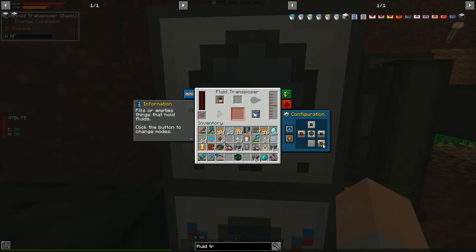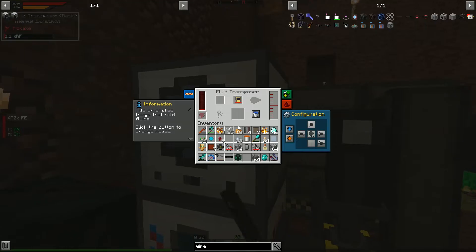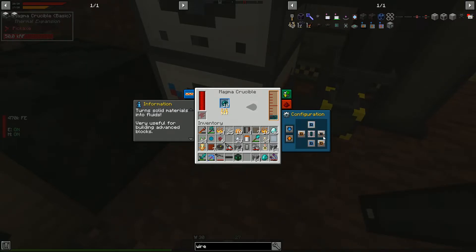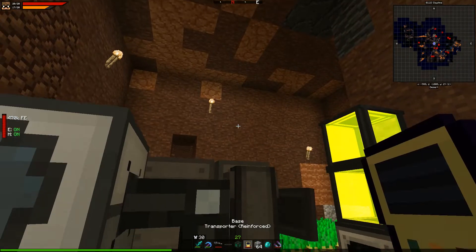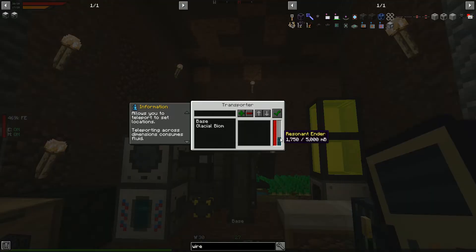The fluid transposer needs power — connect a cable. Now it has power. Set the bottom to pull fluid, set it to eject mode, enable auto output. We have 1500 mB resonant ender in the crucible. Now if we put the transporter in the fluid transposer — look at that, it's transposing resonant ender into the transporter!